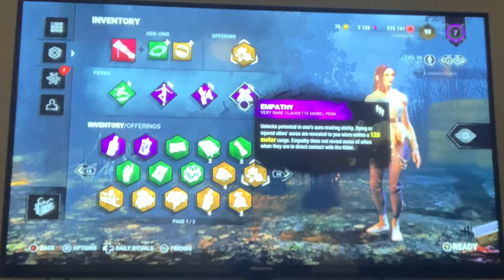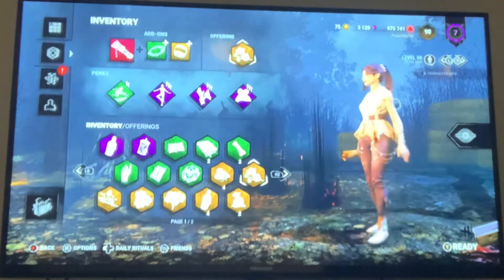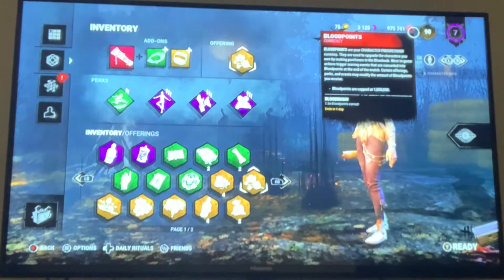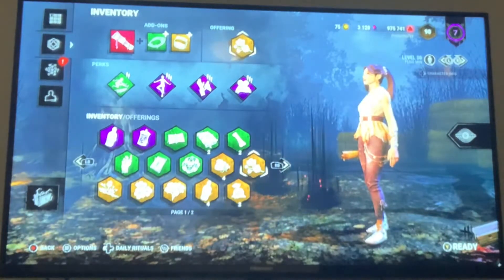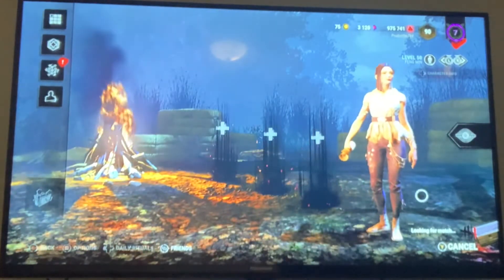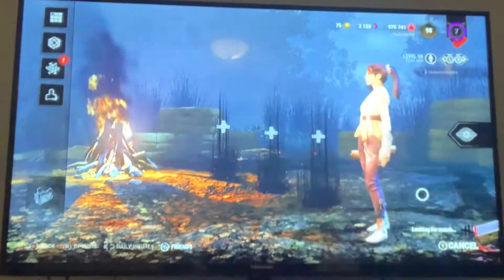Their auras show in a 128-meter range. This is my offering — the offering doesn't really matter because I'm just grinding blood points. I am going to be prestiging Feng Min very soon, and I have 975,741 blood points saved up and we are still on the grind. I hope you guys enjoy this next clip — see you in the next section of the video.